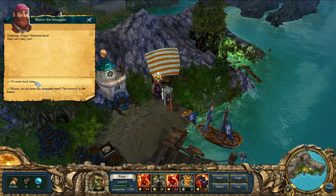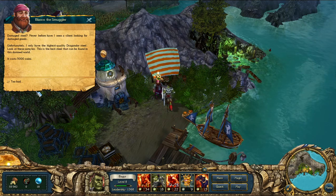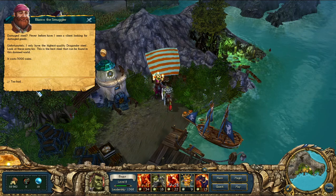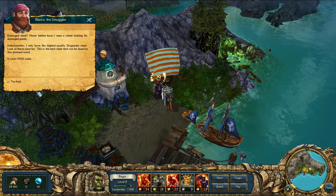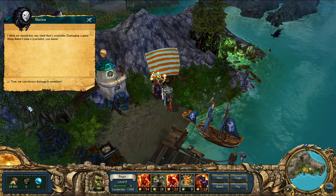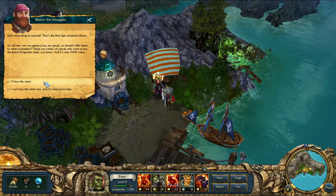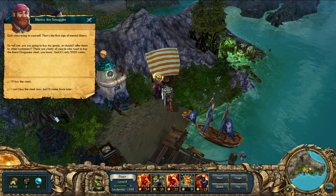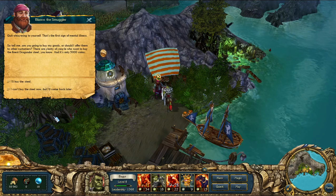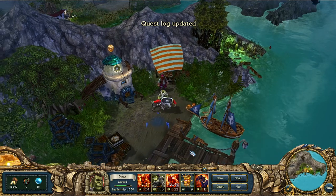Greeting Bagheer at the smuggler: 'Welcome back. Do you have any damaged steel? The worse it is, the better.' The smuggler says he's never had a client looking for damaged goods — he only has the highest quality dragon-ore steel, the best that can be found in this world, for five thousand coins. We figure we can always damage it ourselves. 'Quit whispering to yourself — that's the first sign of mental illness. Are you going to buy my goods?' Sure.